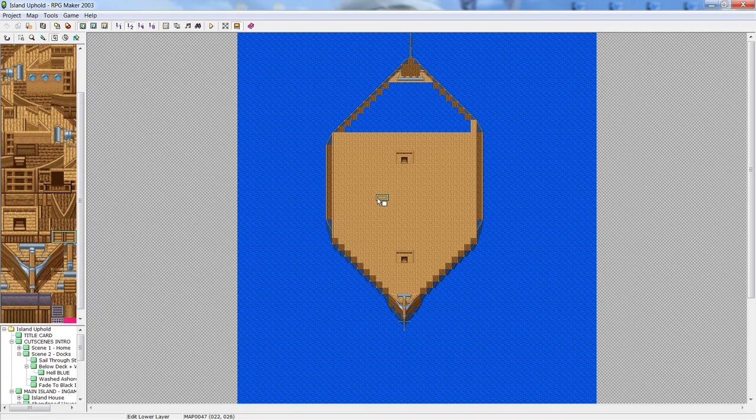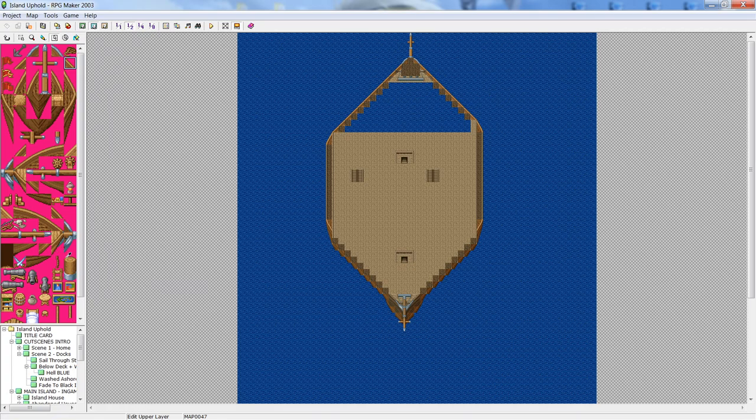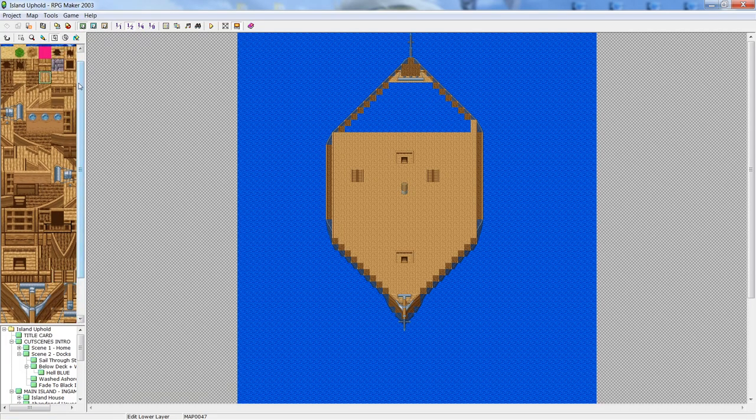There are also these — these are steps, or the ladder. Maybe you want the ladder up here — just say the ladder is there. Here's the middle of the ship. You can see how the change of tile looks compared to this — maybe you want to switch it up. You can notice the slight difference in pattern just to give it a more unique flavor.